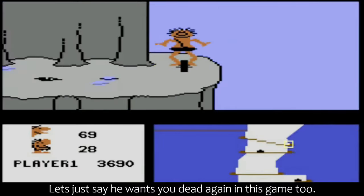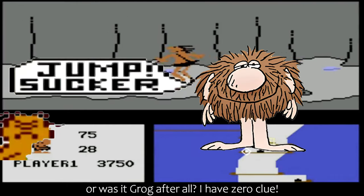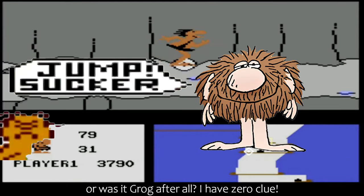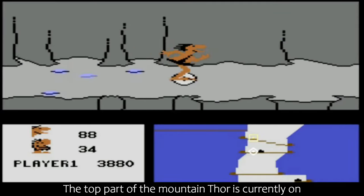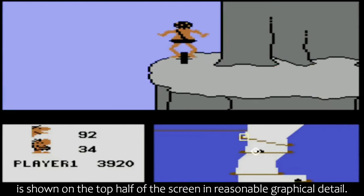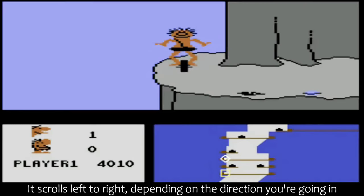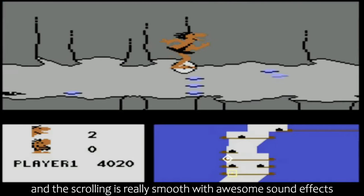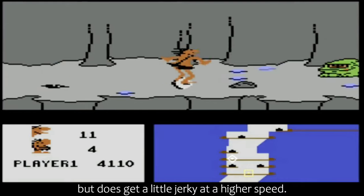Let's just say he wants you dead again in this game too. Was it a woman with a club in the first game, or was it Grog after all? I have zero clue. Anyway, in this game, Grog himself is a hairball with feet and a huge nose. The top part of the mountain Thor is currently on is shown on the top half of the screen in reasonable graphical detail. It scrolls left to right depending on the direction you're going in, and the scrolling is really smooth with awesome sound effects, but does get a little jerky at a higher speed.